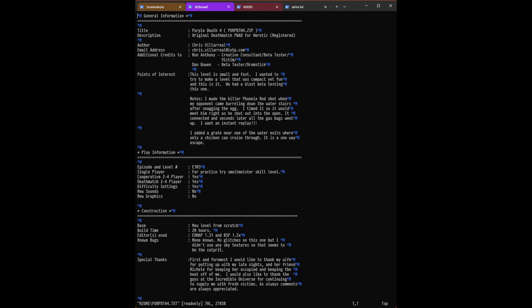I do have the deathmatch threshold set, so that means there are at least 10 enemies in this map. Cooperative 2-4 player: yes. Deathmatch 2-4 player: yes. Difficulty settings: yes. Sounds and graphics: no and no. It's a new level from scratch, took about 20 hours to build. Editors used: EDMAP 1.31 and BSP 1.2x. Known bugs: none known. No glitches on this one, but I didn't use any sky textures, so that seems to be the culprit.